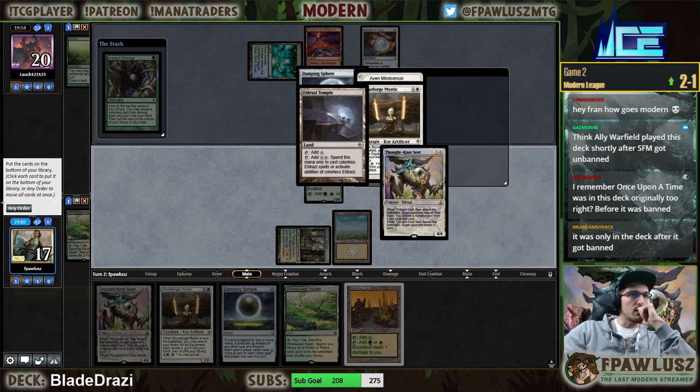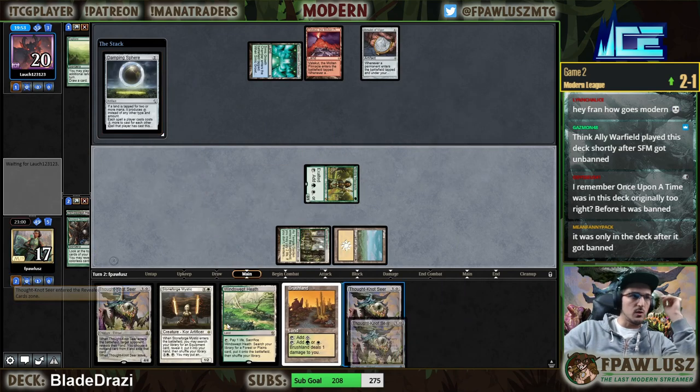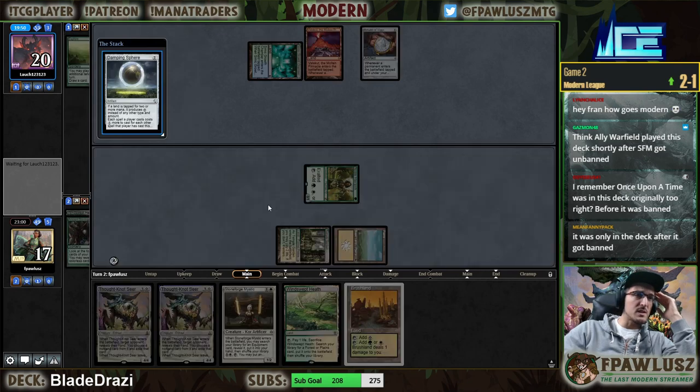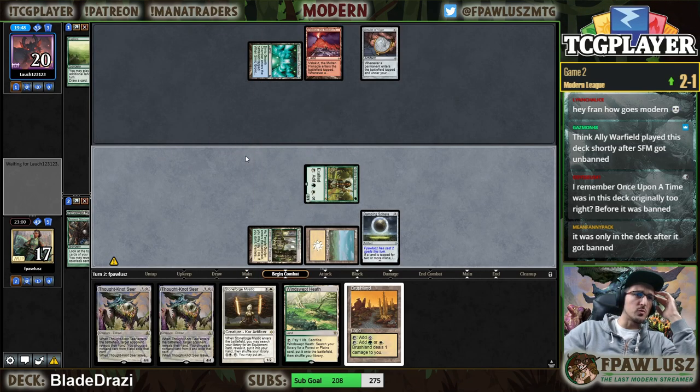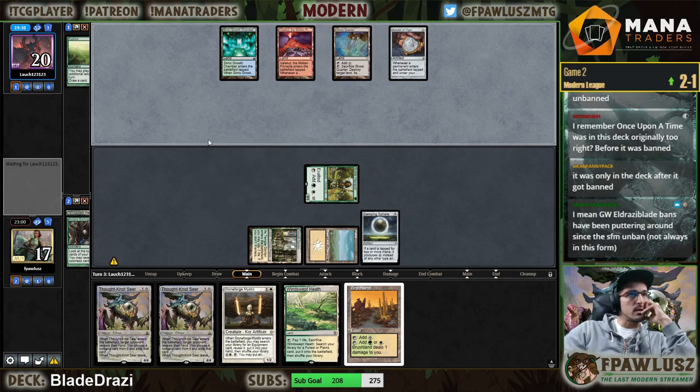Yeah, just get a Thought-Knot. There's an argument for getting the second Damping Sphere because we basically need one in play to not just lose to my opponent's stuff. But if they have an answer to the Damping Sphere, it's unlikely they can beat the Thought-Knot. You can't stop the Green opponent.